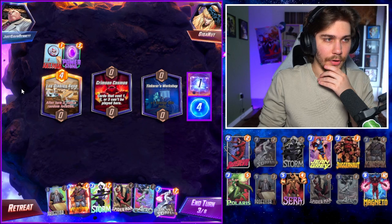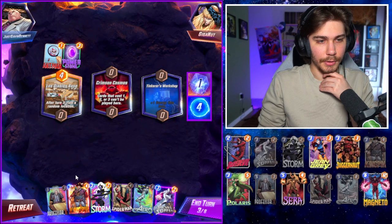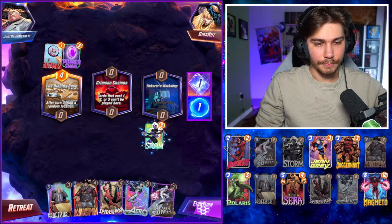Spider-Man is just part of the backup plan — this deck doesn't really even make sense. Crimson is pretty bad for us, pretty annoying. Los Diablos could help. Let's Storm this — it might destroy our Storm location.